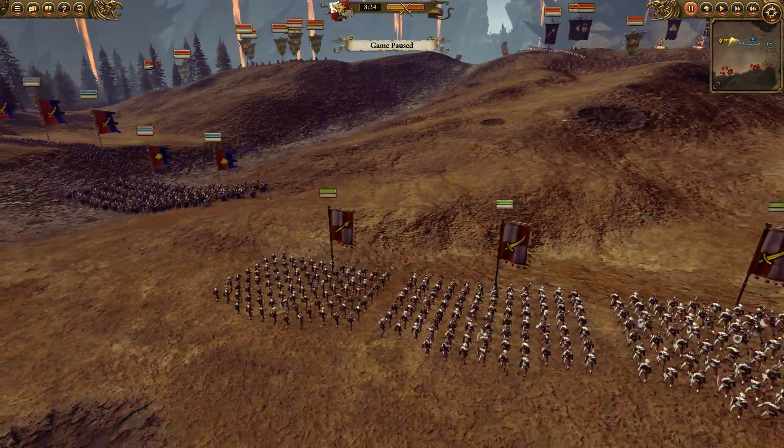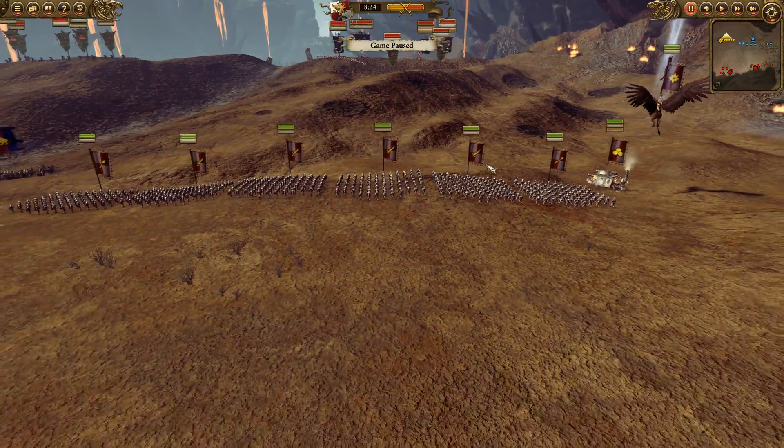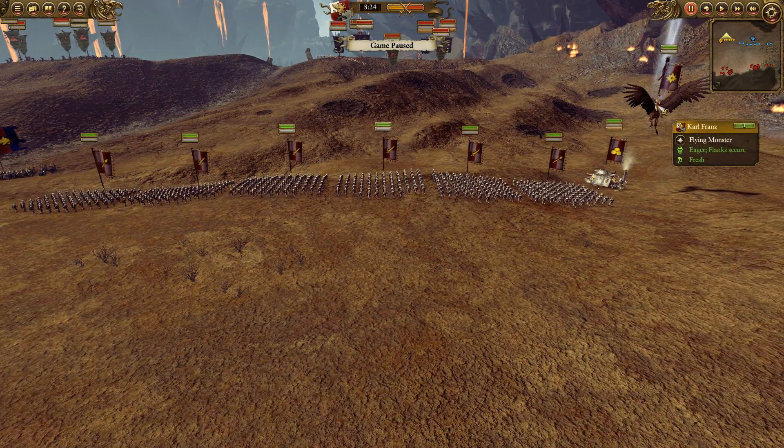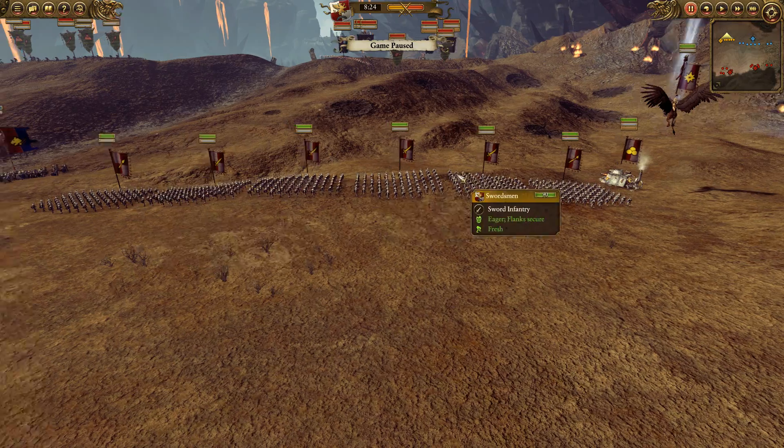So basically this is my army here. It's very small but it's all I could afford. I've got Karl Franz — he is on Deathclaw, so that was quite expensive. And then I have a Steam Tank as well with some Chevron upgrades. And then I've got one solid infantry line — or not so solid, as you will see in a couple of minutes. I've got my spears positioned on either flank, and then four swords in the center.